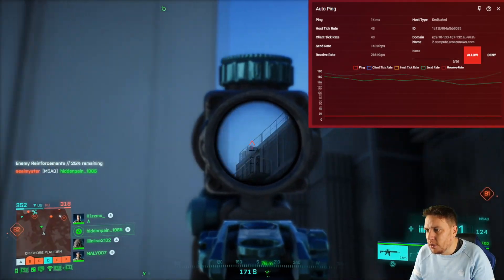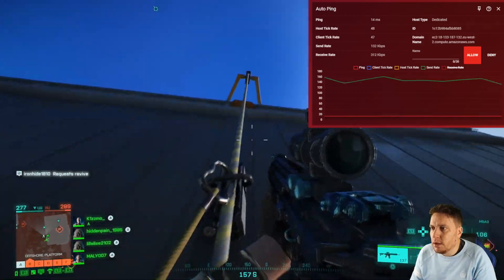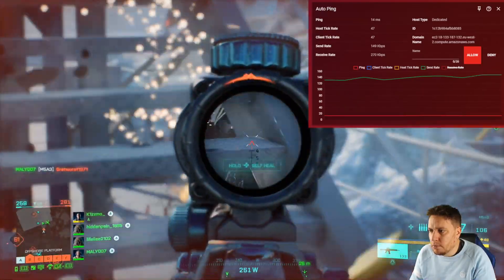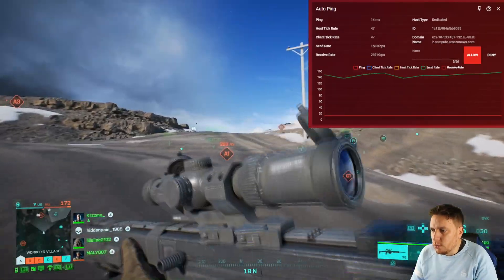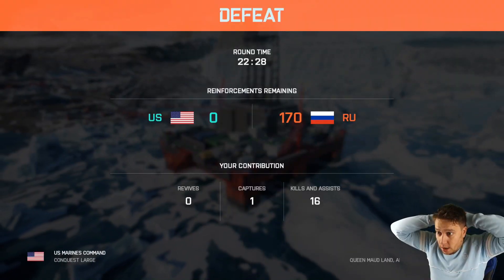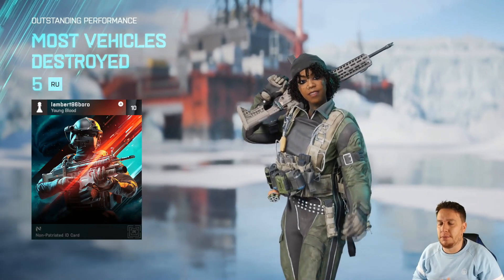Right, we've abandoned the sniper and gone for a more run and gun kind of approach — a bit risky, it's not usually how I play. Is he on the roof? This is a suicide mission, but we're going up anyway. He knew I was there, he dropped down, but we've got the kill anyway. Right, we've abandoned the assault class now and gone with one of my favourite guns, the SVK. I guess DumaOS will solve our connectivity issues, but it won't solve our team problems. Defeat after being in such a dominant position — I'm not happy about that.